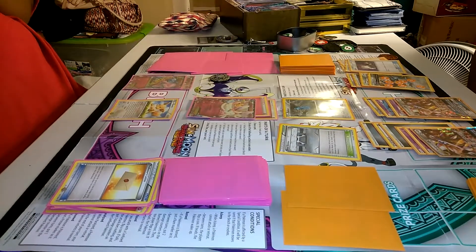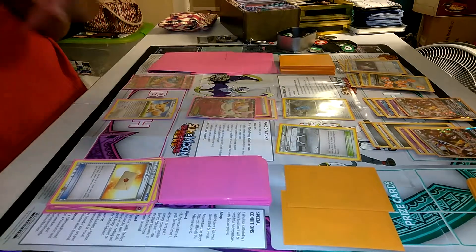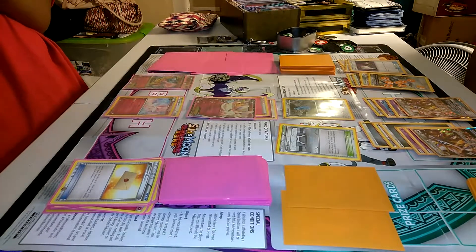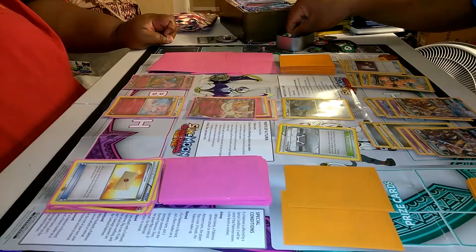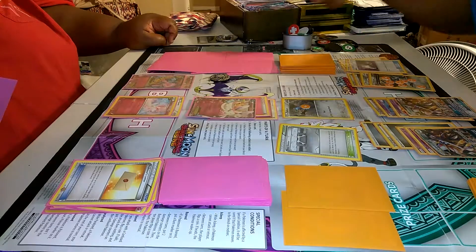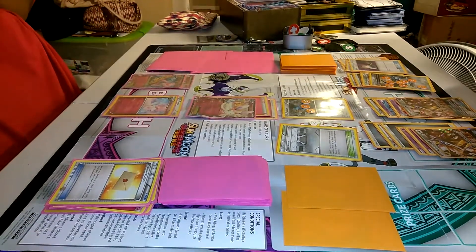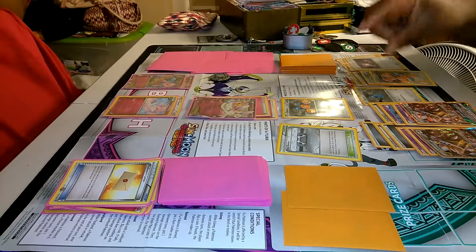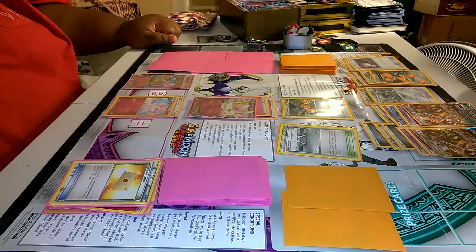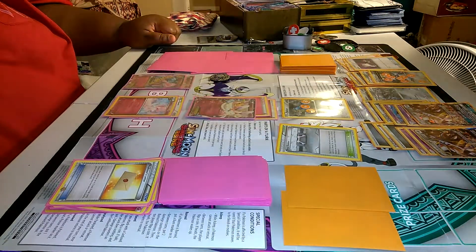Do you have any basics or energies? Revolution — can it evolve from something you have on the field? Then do it. I don't have energy. That's a free search to evolve Sylveon. Okay, you don't want to attack? Dress Up does 30 damage — I'm at 30 HP. Alright, my turn. Draw, put another card on my bench, evolve Beldum into Metang, and put another energy on my Solgaleo.